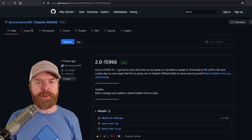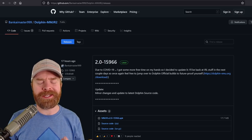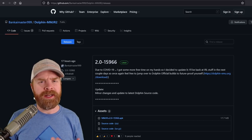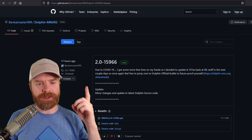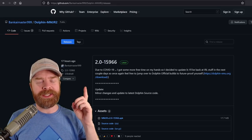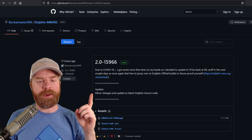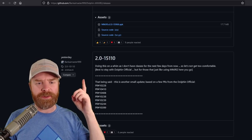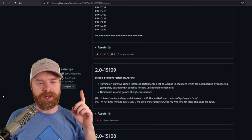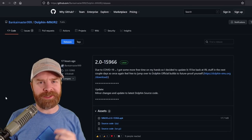Moving on to Dolphin MMJR2. We've covered this in previous videos but there was just an update less than 24 hours ago at the time of this video, and this update may or may not break things if you're running Android 12. There have been reports that version 2.0-15966 doesn't necessarily work the best on Android 12. This version of Dolphin MMJR2 has been updated with the main source code from Dolphin, but if you are running Android 12 you might want to stick with the previous version, which is version 15110. Fortunately, 15110 does have those Dolphin improvements baked in, as well as 15109. So it's really up to you — if you don't have Android 12 then you're probably good with picking up the latest version.